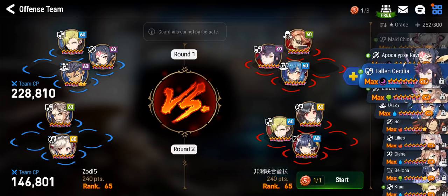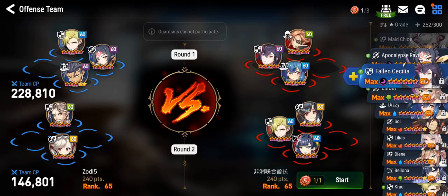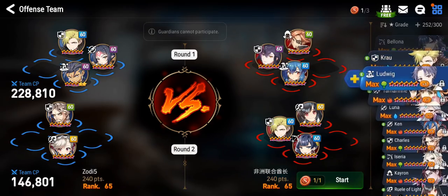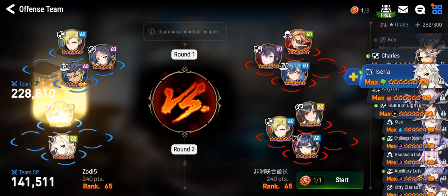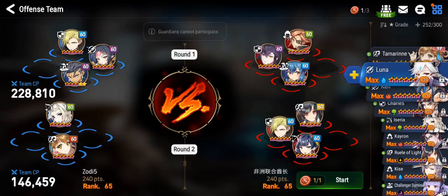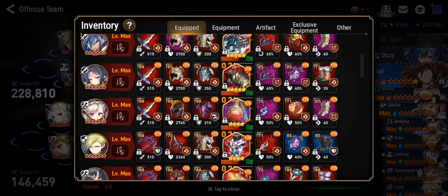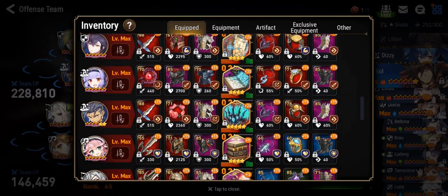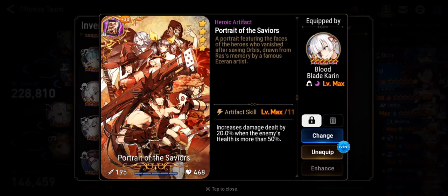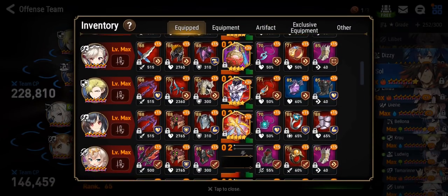I know exactly what to bring for the second battle — bring my Tamarind and Lilibet. Let me check my Lilibet's skills. I want to give her the portrait for this battle.